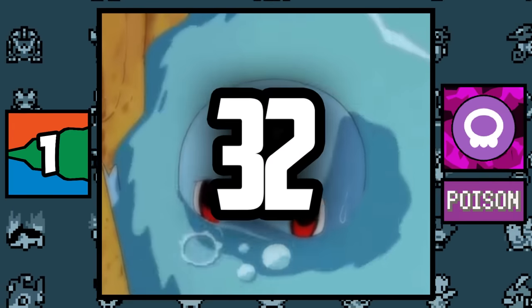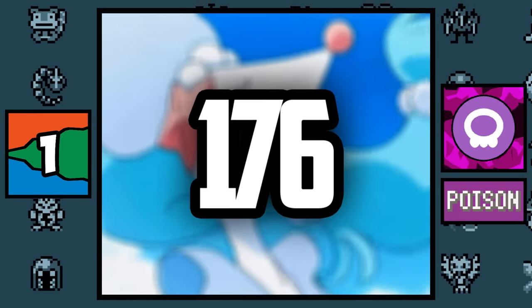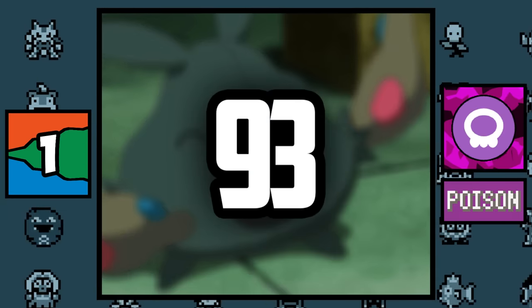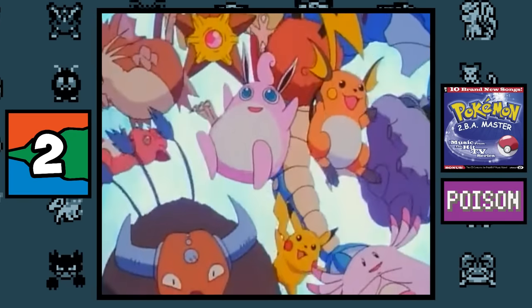Poison type: the Poison type surprisingly had the most Pokémon in the original games with 33, while the Water type had one less at 32. Nowadays though, the Water type completely overshadows the Poison type — 176 different Pokémon versus a mere 93.